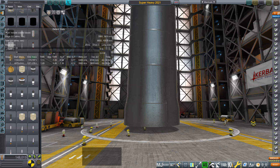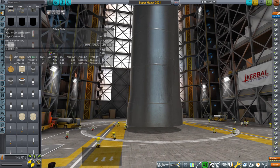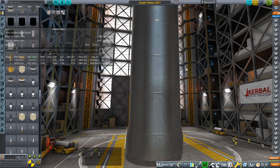Hello everyone. Welcome back to Realism Overhaul Sandbox in Kerbal Space Program 1.8.1. In this video, I examine what could be done with Super Heavy in its current state — so Super Heavy and Starship, with 29 engines on Super Heavy and the normal complement of engines on Starship.